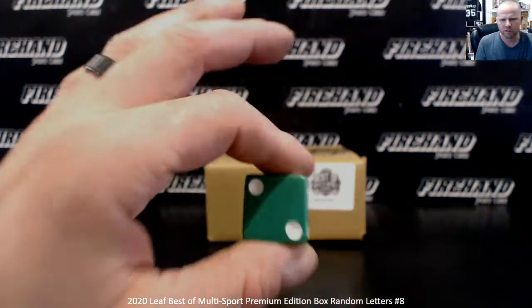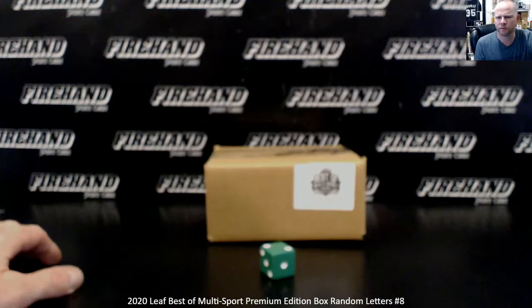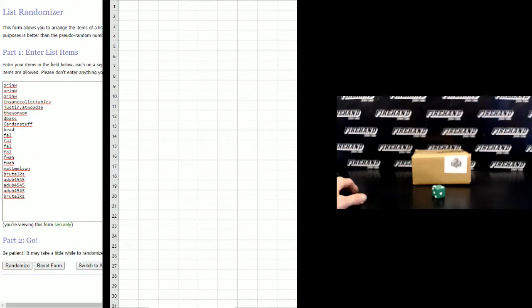We're going to hit the randomizer two times. Remember, this letter corresponds to the first letter of the player's last name as it appears on the front of the card. If for some reason the front of the card only shows one name for the player, it will go to the first letter of that one name. For instance, if it says Ichiro and does not say Suzuki, we will give it to the letter I. Coincidentally, if we got a card that said Ichiro Suzuki on the front, we would give it to the letter S.